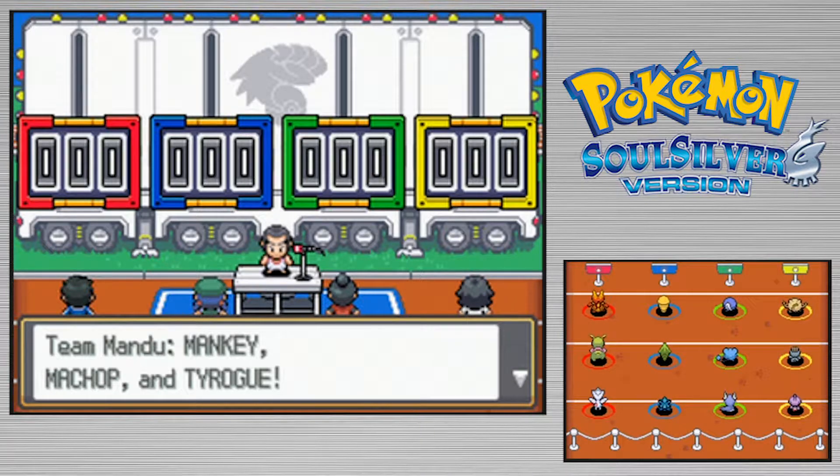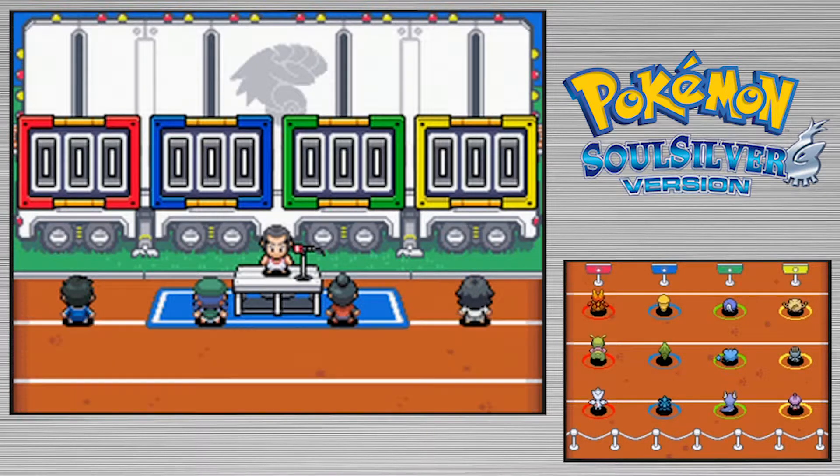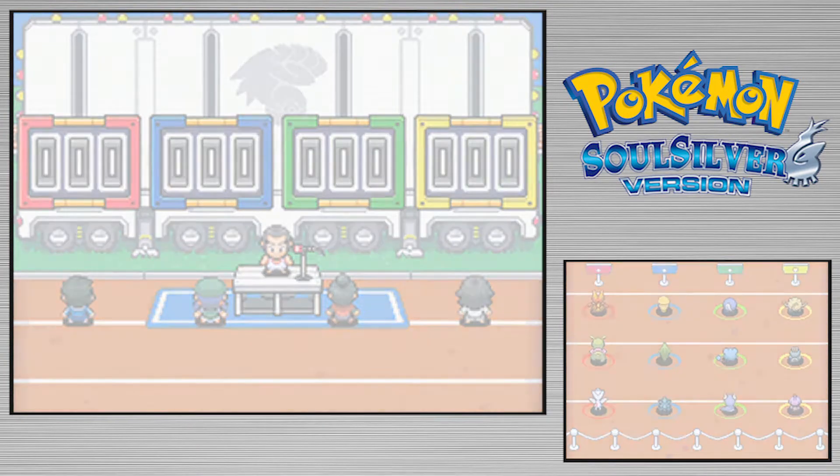I'm kind of disappointed that none of the opposing Pokemon have nicknames, like they do in Pokemon contests in Ruby and Sapphire. And I think the ones in Diamond and Pearl had them — yeah, they definitely did. It's time to Poke-Athlon!